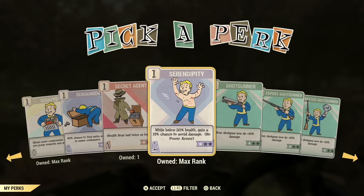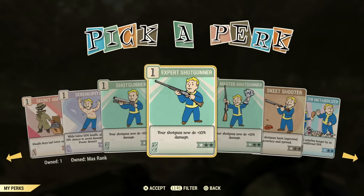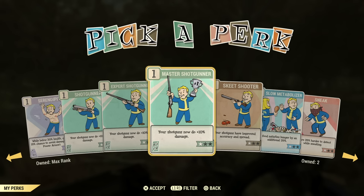Serendipity — I love this perk card. While below 30% health, you gain a 15% chance to avoid damage, even if you're not a bloody build. Unfortunately it doesn't work with power armor, but if you're not a bloody build and you get low, this could save you. Highly recommend Serendipity if you're not a power armor build. It helps me all the time. I would pick it over Ricochet, but that's just my opinion.